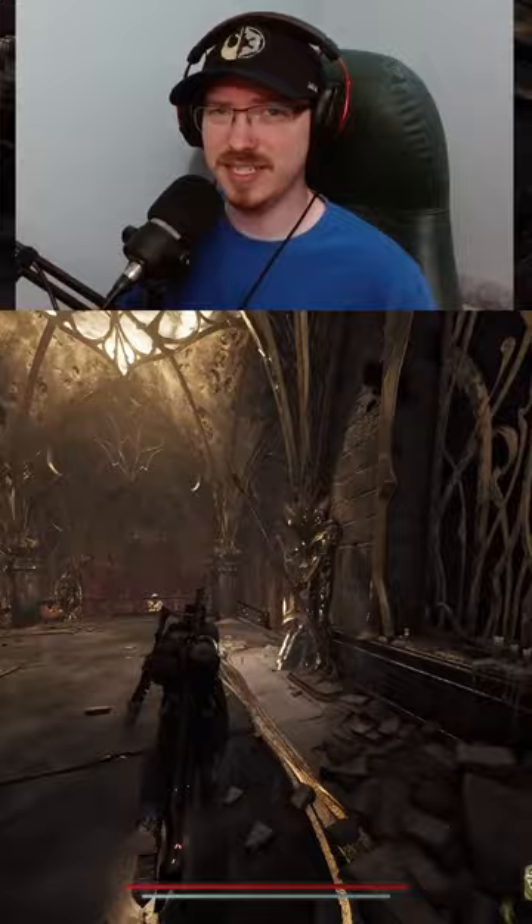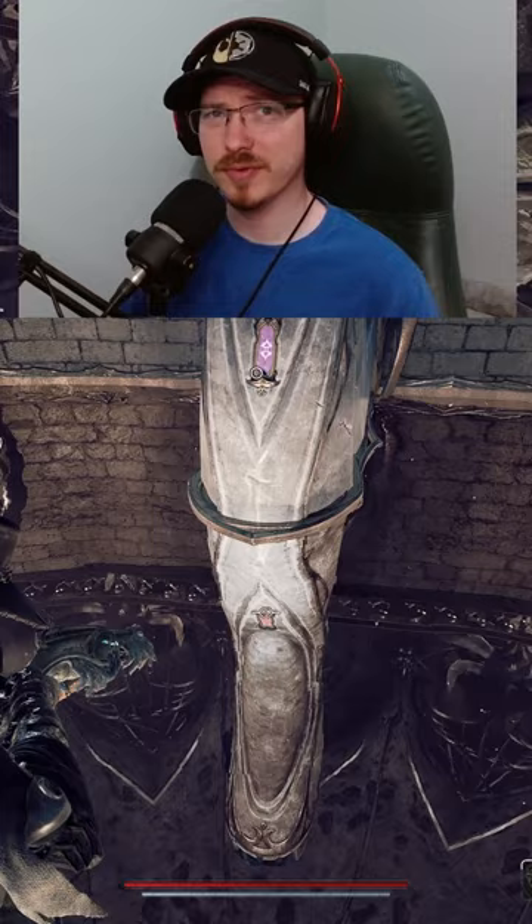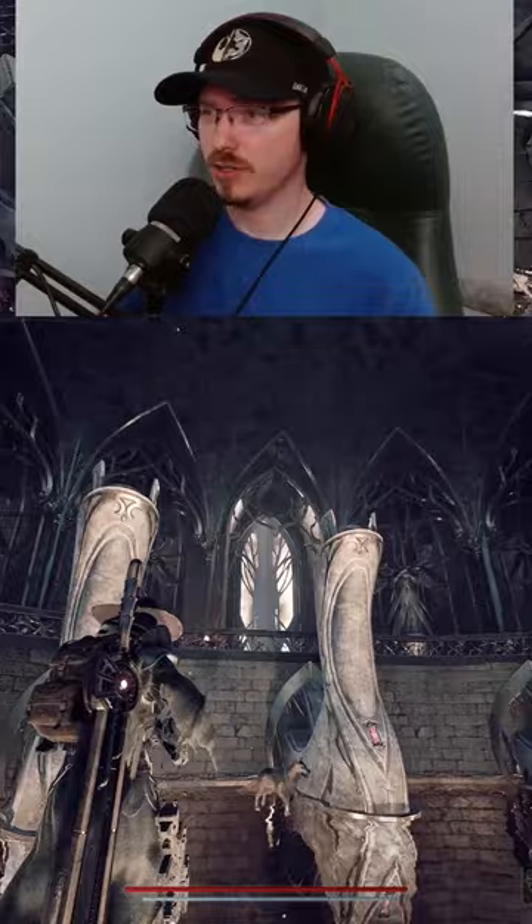We're going to jump into this and you're going to notice there are three pedestals here. Each one has one of these tablets, and you can see in the reflection that's what the actual tablet should be. You're going to pull these tablets out and put them in the correct order. When you put them all in the correct order, you're going to hear the door open and we're going to get the Assassin's Dagger.